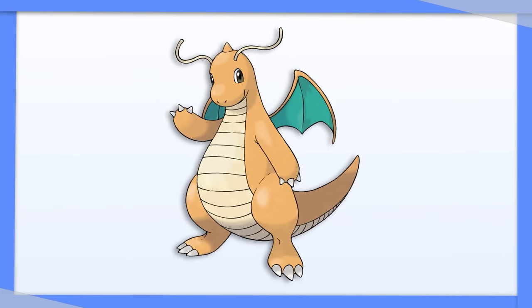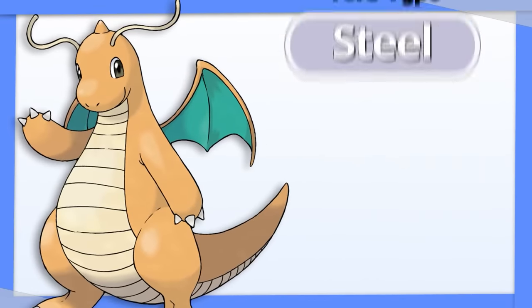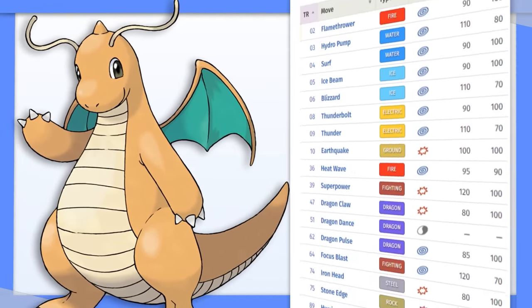Dragonite has four weaknesses: Ice, Dragon, Fairy, and Rock. With Steel typing and Multi-Scale, Dragonite can become extremely bulky and make good use of its wide move pool.